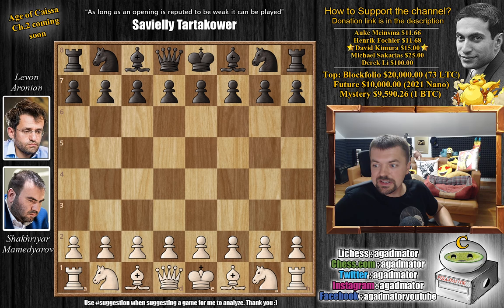Hello everyone and welcome to a really nice game that just ended from the Superbet Chess Classic. It's a game between two former 2800s, Shakriyar Mamedyarov and Levon Aronjan, and it features a move that isn't easily explained, especially since this is a classical game. You'd probably think it's a rapid or maybe blitz, but definitely not classical. The move in question was made with over one hour on the clock.